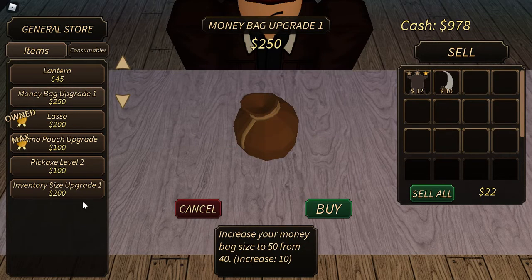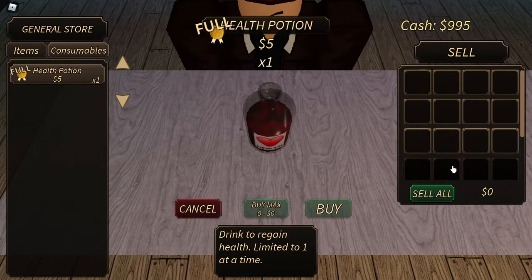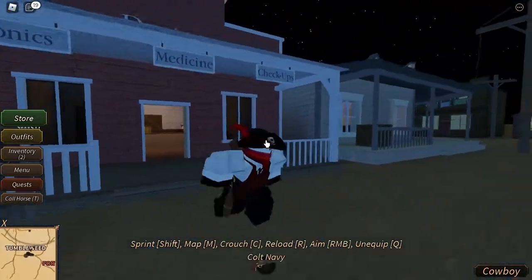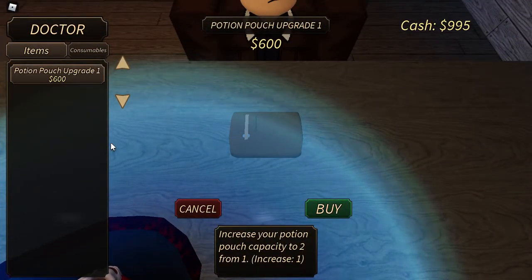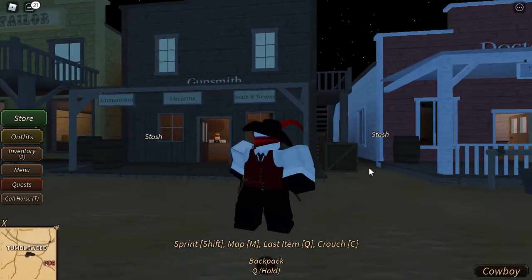There are also money bag upgrades, a lantern, and healing potions at the general store. You can sell your stuff here or at the mining stores in Stone Creek and Rustridge. Both stores sell healing potions, but one store can increase your capacity of how many potions you can carry — upgrading gets you two healing potions, which is great for PvP.